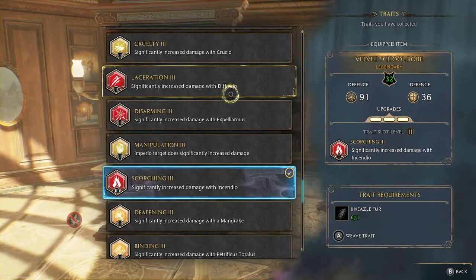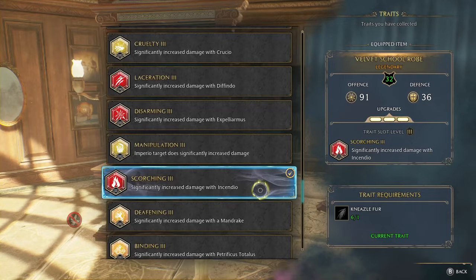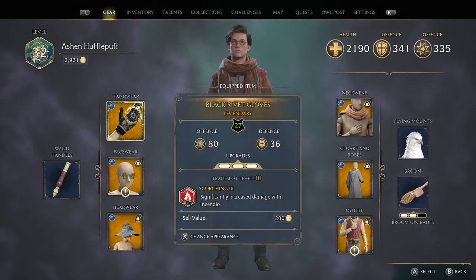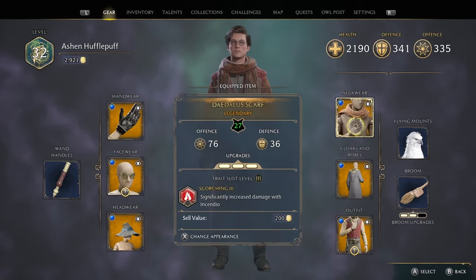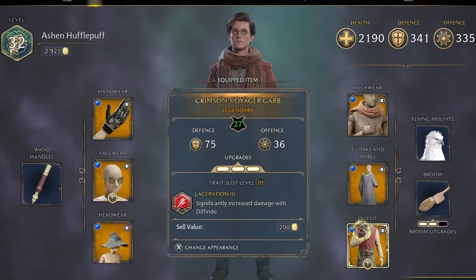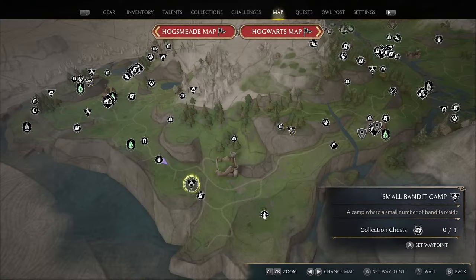The final section for gear is traits. You can put one trait on each piece of gear — six traits total — and we're just going to use the same trait six times over. The absolute perfect trait to find is Scorching Three, as it will make Incendio do obscene amounts of damage. But the difficulty of traits is actually finding them in the first place, so you might have to settle for any other damage red spell trait. To reiterate, the absolute perfect build will be six Scorching Threes.